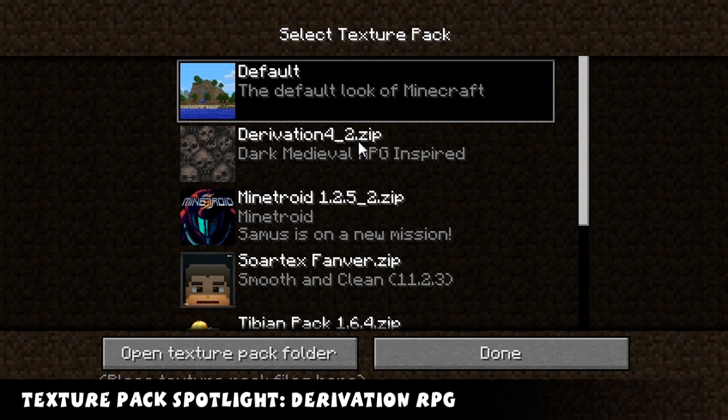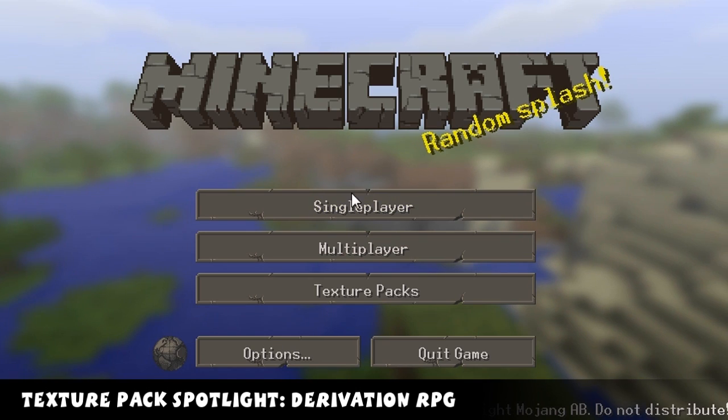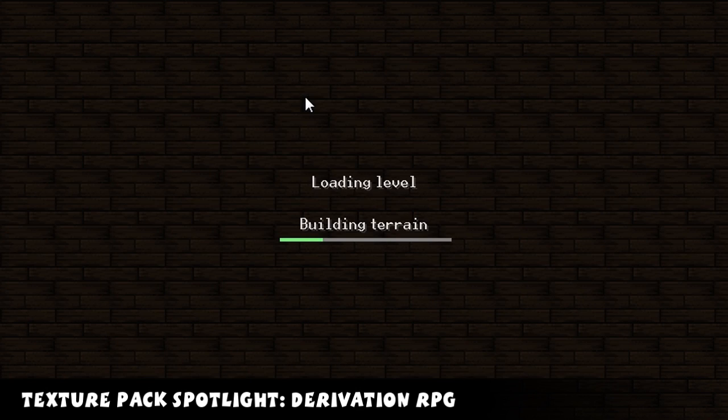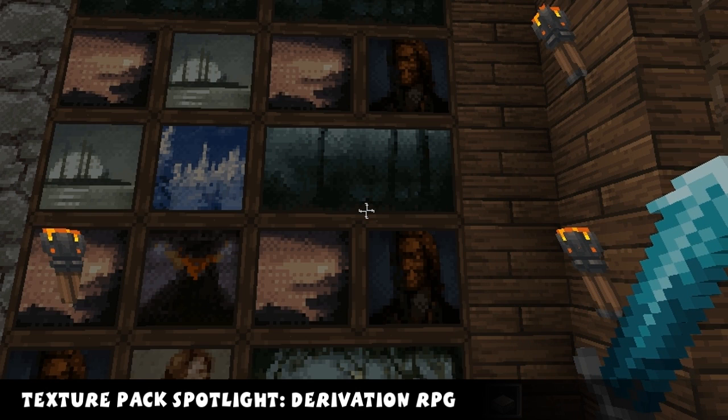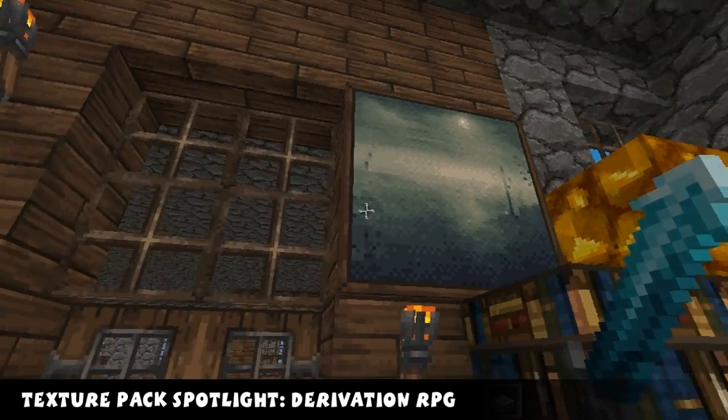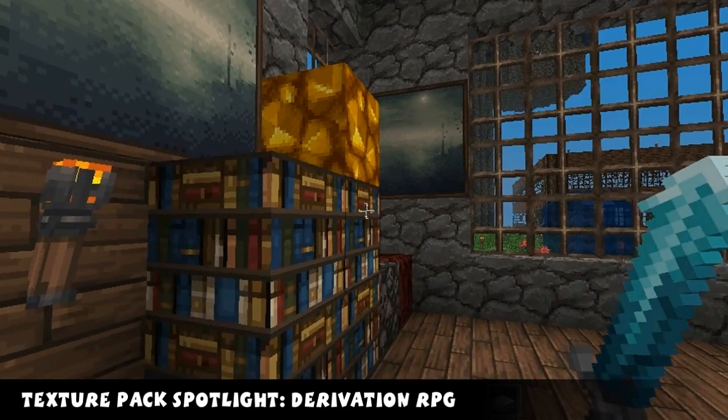Welcome to this week's show. This is the Texture Pack Spotlight, as usual. The texture pack we've got here is the Derivation RPG Pack, and it's a 32X pack. It's an RPG style, and I've got to say, it looks really nice.